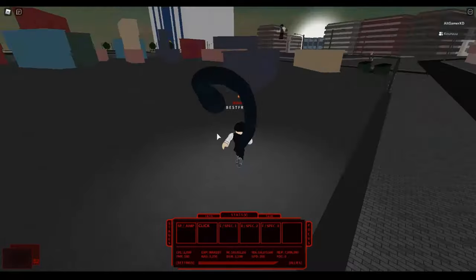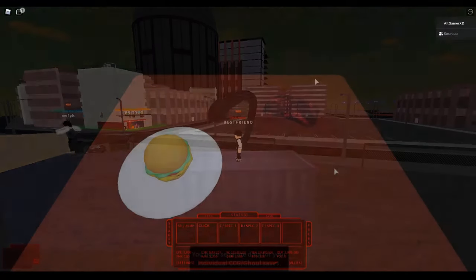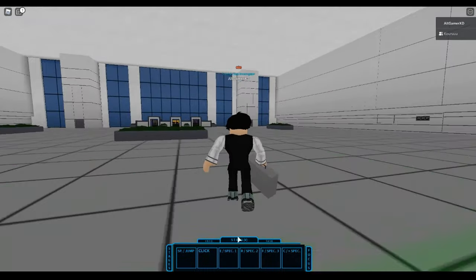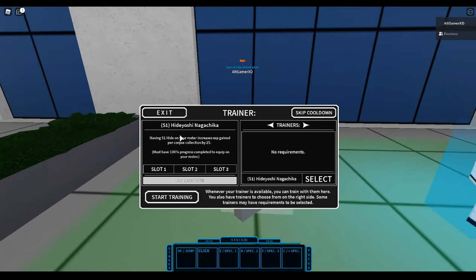Let me demonstrate the CCG side — how do you level up fast in CCG. I'm going to switch to CCG now. So I'm on CCG now. As you guys can see, I'm on CCG and look at my level — I'm level 1,886. If you guys didn't know, the Shu Tsukiyama equivalent for CCG is Hideyoshi. Like the Tsukiyama trainer, if you collect a corpse you're going to get 25 more XP. I have it equipped on slot 1.